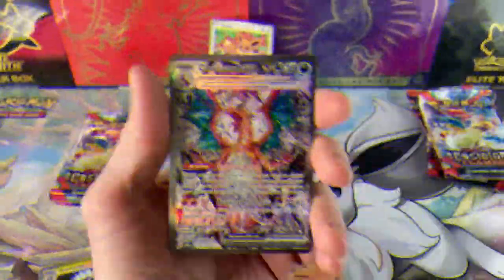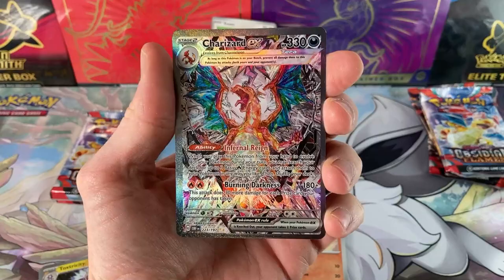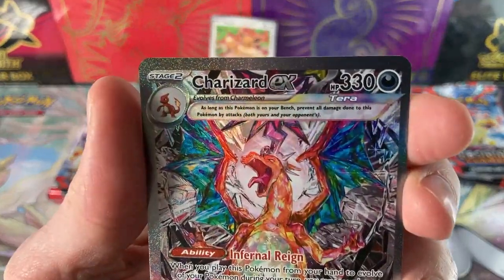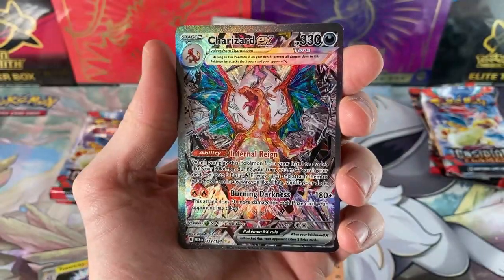Oh my God, are you serious? I thought it was going to be in the other pack and crimped, but oh my God — we pulled the Charizard! That is amazing. What a loud card.